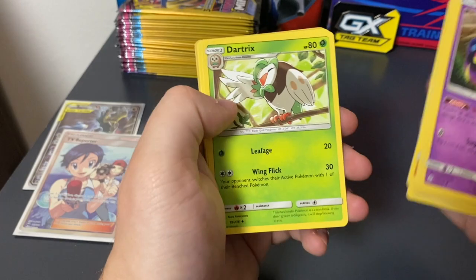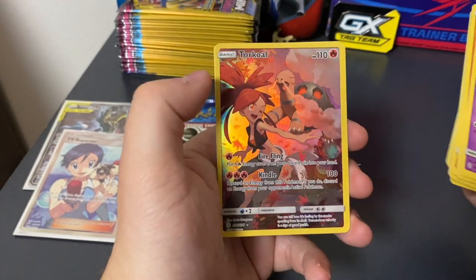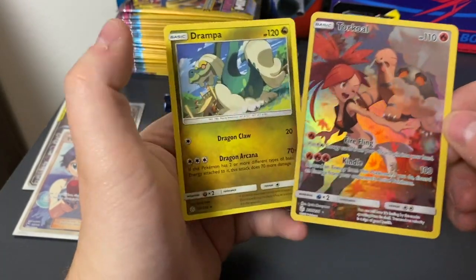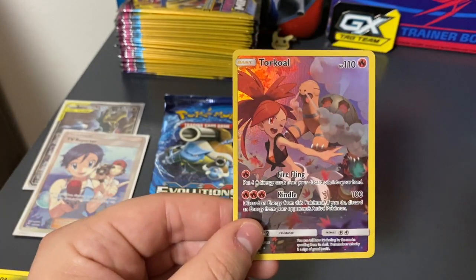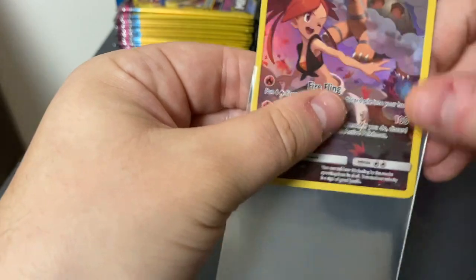So we got an Eevee, Energy, Dartrix, Lily's Full Force, Incineroar, and a Torkoal Full Art. And Triumpus is a rare. Oh my goodness, this tin is insane so far. So I'm going to sleeve that up.